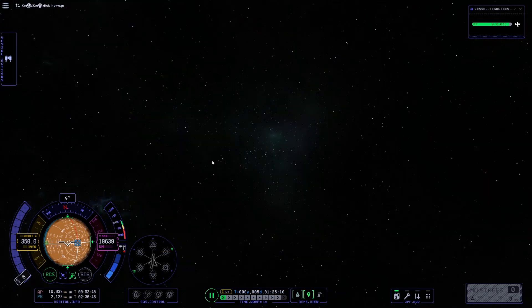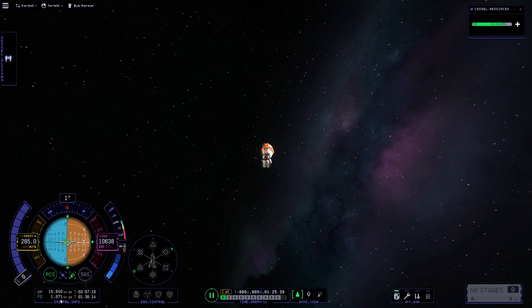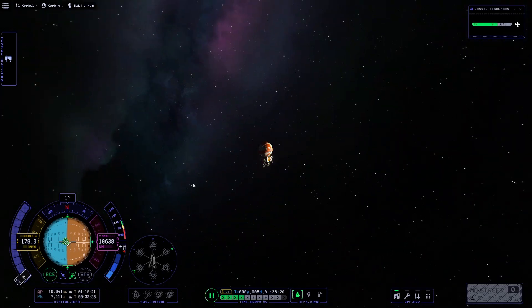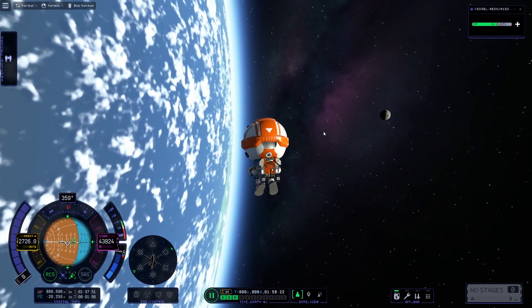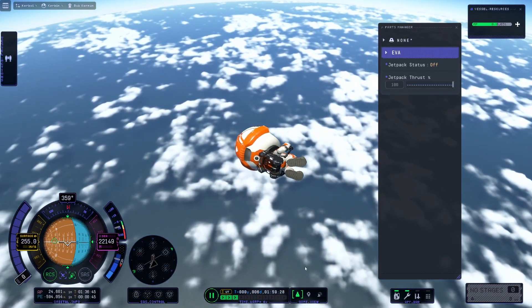Bob is walking on nothing — let's do this. Come on, jetpack fuel — surely we have enough. We need to burn — which way? Our periapsis is dropping and so is our jetpack fuel. We need to get periapsis under 70,000 meters. This is possible, we just have to wait. Burning — I think we have it — this is possible! Come on, just get periapsis as low as you can. Hopefully Bob has a parachute. Under 70, under 70 — yes! Space travel by jetpack buddy.